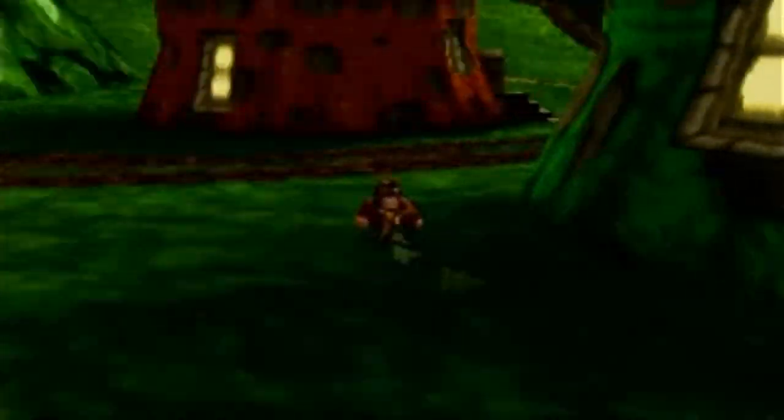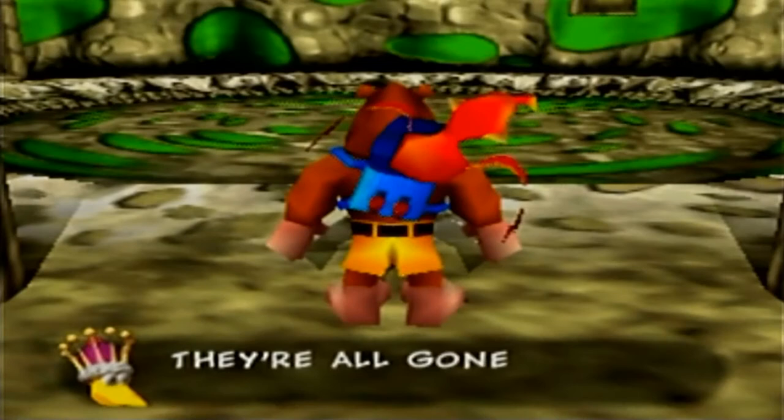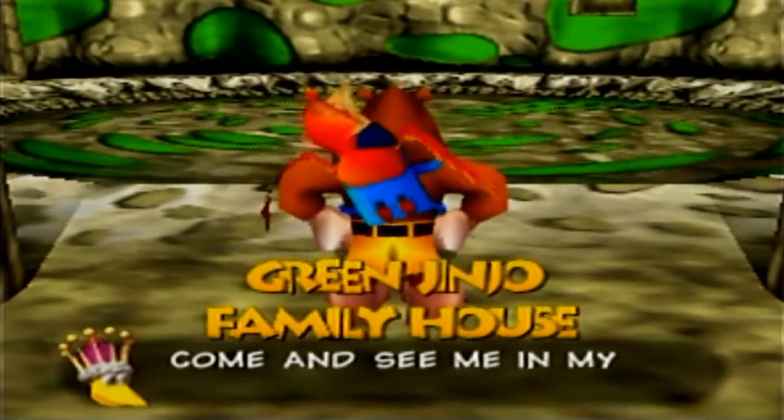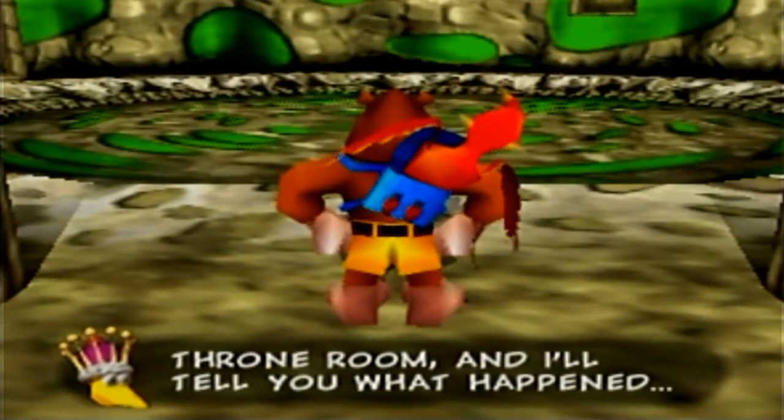We've got a green house - let's go in this one. This is probably where the green Jinjos live. They're all gone! A voice says: 'Come and see me in my throne room and I'll tell you what happened.' Okay.